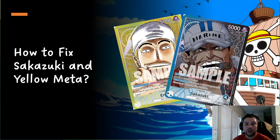What is up guys, Lord Nick here bringing you another One Piece related video. In this video we are going to be talking about the general question that a lot of people might ask as we are hitting the nationals: how do you fix this meta? How do you shift Sakazuki and the color yellow in general?